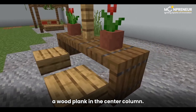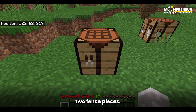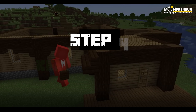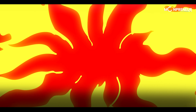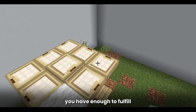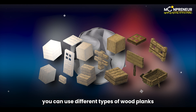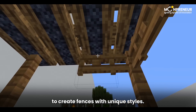Step 1: Get some wood. To begin our fence building adventure, we need to gather some wood. You can obtain wood by either punching trees or using an axe to chop them down. Once you've got some wood, head over to your crafting table and transform it into planks. You'll need 6 wood planks to make a fence.